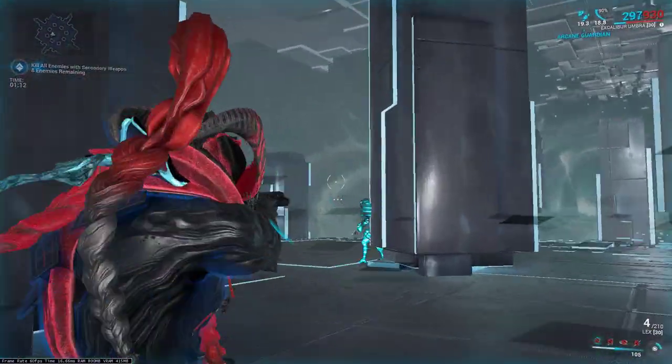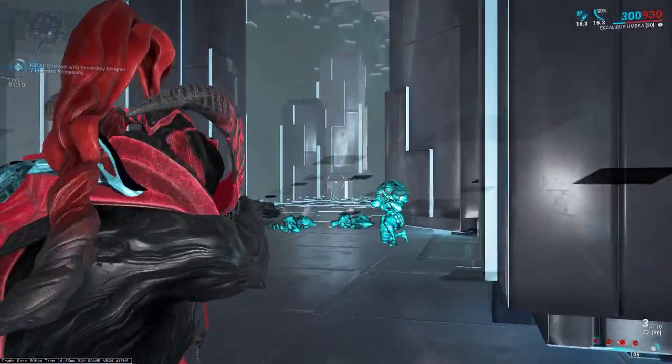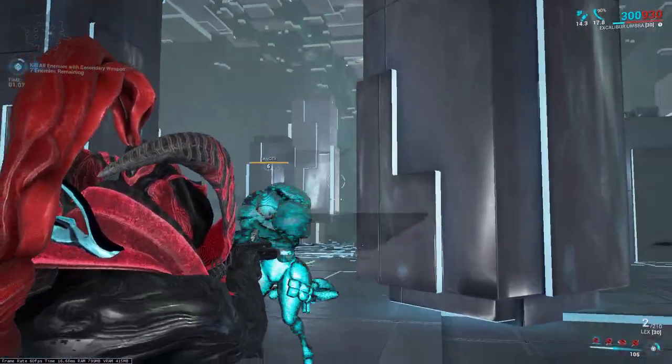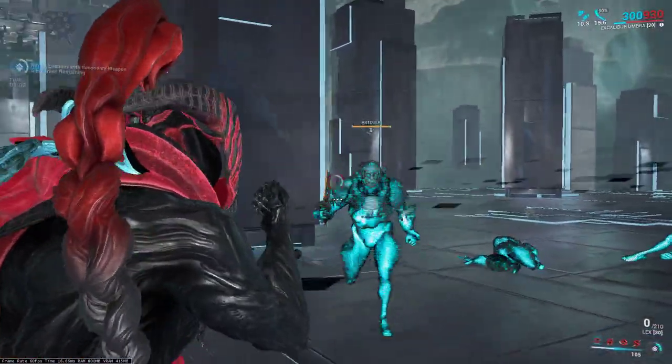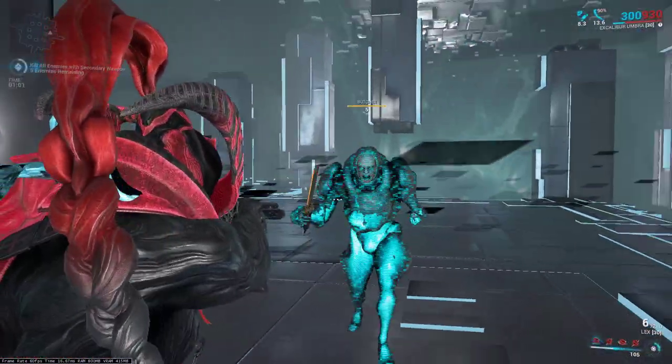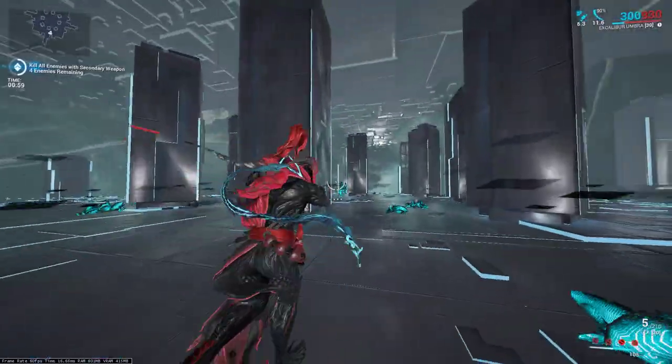You can use bullet jump. You see the Level 6 enemies — so easy. Reloading. Oh no — let's go!